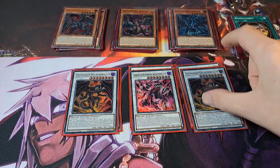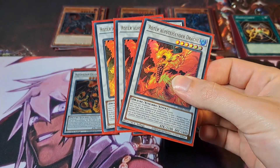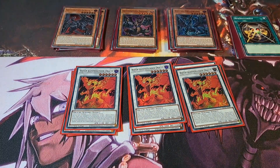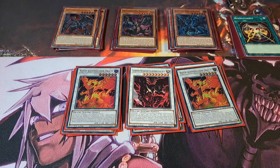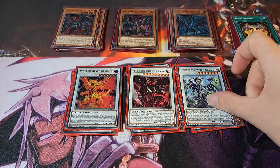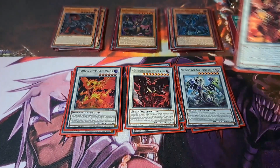Two Red Dragon Archfiends because it's sometimes much better. Then the best one in the Extra Deck: 1 Three-Times Red Rising Dragon, 1 Red Riser Dragon, 1 Archfiend Abyss, 1 Swordsoul of Mo Ye the Blade Dragon, and the last card is 1 Scarlet Red Dragon Archfiend.